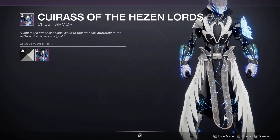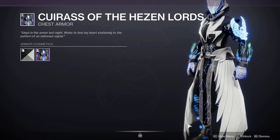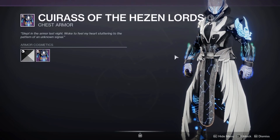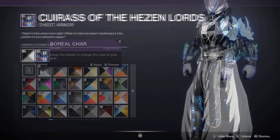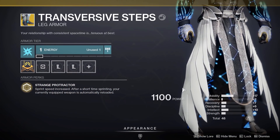Then the chestplate — we have the Celestial Robes. This set will be returning next season into the Eververse Archive, and I know a lot of new players are going to really love this. They shader extremely well, and like I mentioned with the arms, they have this feather design at the end. You can shader the glow as well, as you can see.